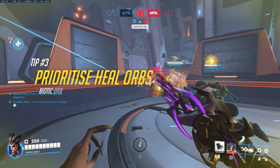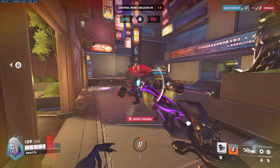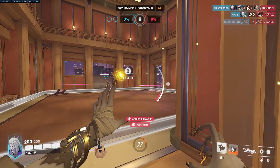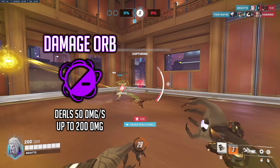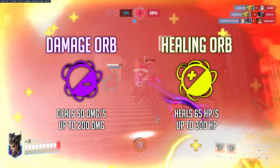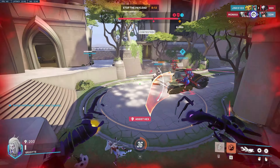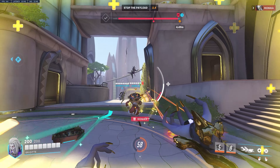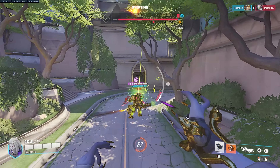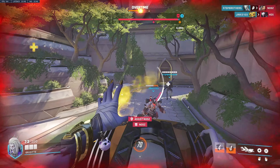The third tip is to prioritize using your heal orbs as much as possible. While it might be tempting to throw your damage orb into the enemy team during every team fight, it is usually more efficient to throw a heal orb instead. A damage orb does 50 damage per second up to 200 damage, while a healing orb recovers 65 damage per second up to 300 damage. Use heal orbs as much as possible — you'll gain ult charge faster and keep your team alive more. Only use damage orbs when your teammates don't need the healing.